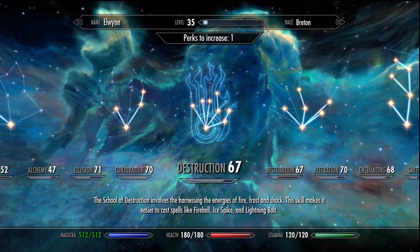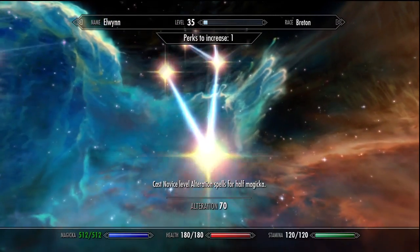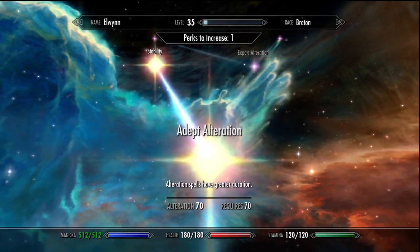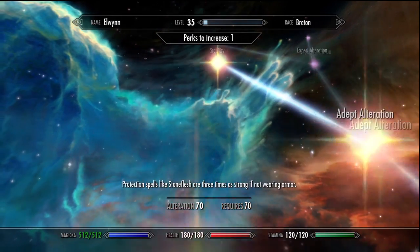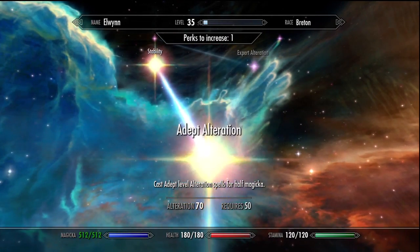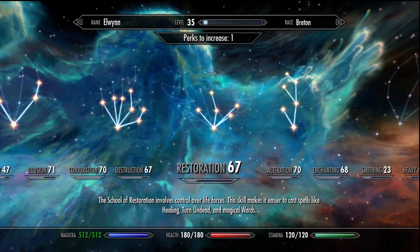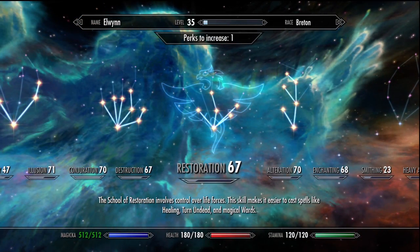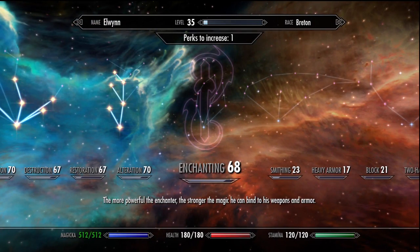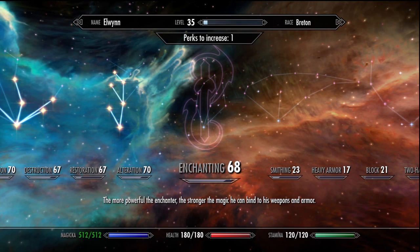And then we have one perk to spend. Whatever are we going to spend those perks on? I have Mage Armor 3 of 3, I already have Stability, which means I don't really have anything else to put this perk point into. Because the rest of my perks are going to go into Expert and Master. So we're a little bit short. But we're not short in Enchanting.